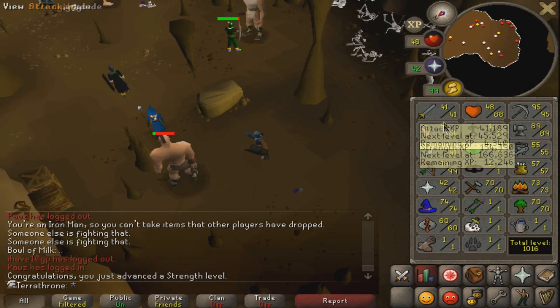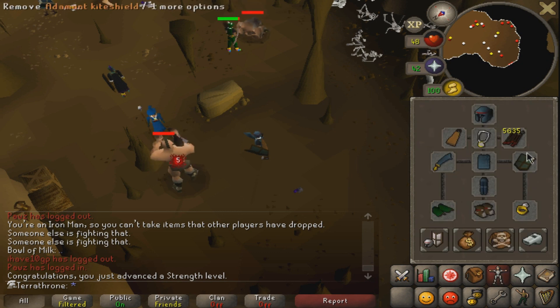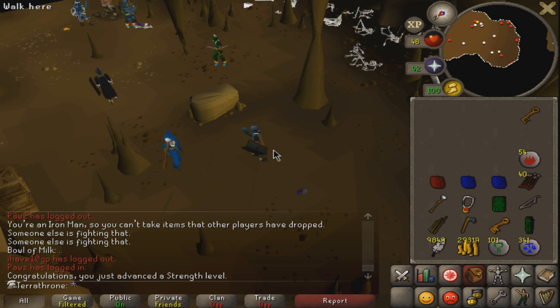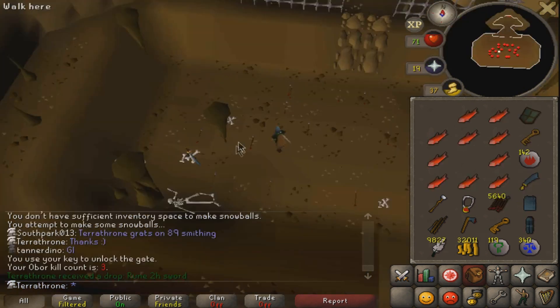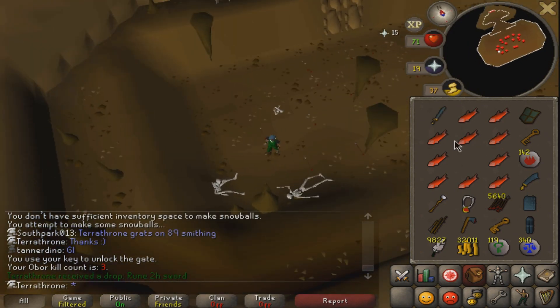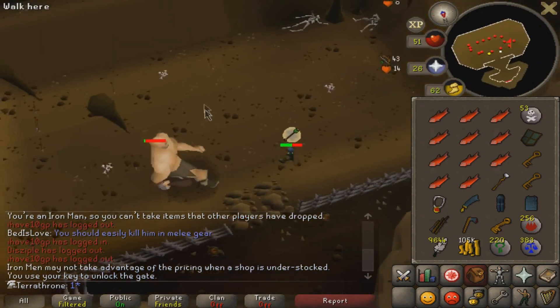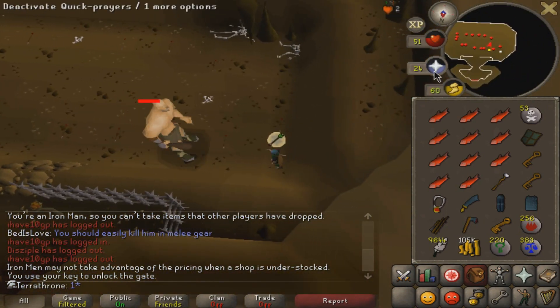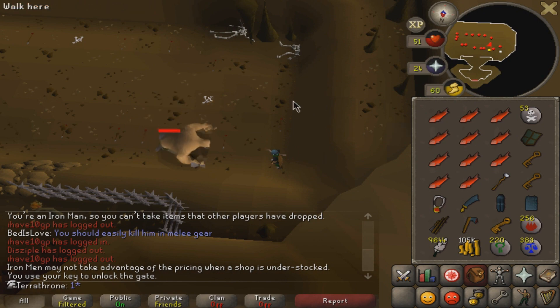So we last left off, I was killing Hill Giants and killing Obor whenever I got the keys, training melees, and hoping to get the Rune Kite Shield from Obor, since that's the only way I can get it in free-to-play Iron Man other than smithing. I would require quite a high smithing level to get the Rune Kite Shield, so I decided to try and kill Obor for it. Hill Giants are pretty good training for the combat stats that I was at, which was like 40s and 50s.